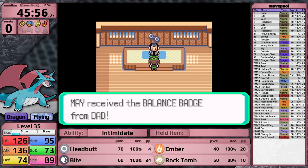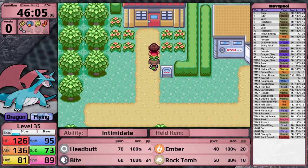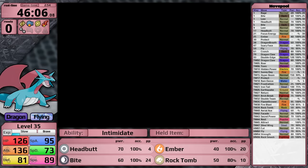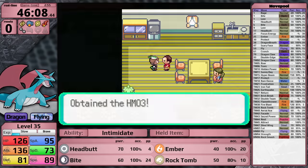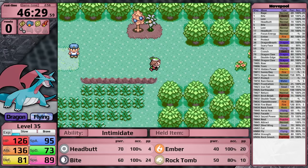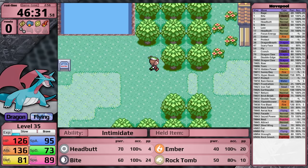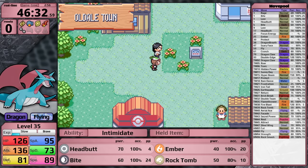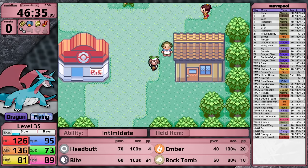Norman's badge gives me a 10% boost to my defense stat, so there's only one more badge boost I don't have access to yet - the special attack and defense boost after defeating Tate and Liza. After completing Norman, usually the Pokemon I'm running gets access to great new moves like Ice Beam, Thunderbolt, or Surf. For Salamence, it unfortunately does not gain access to anything for the next little while.